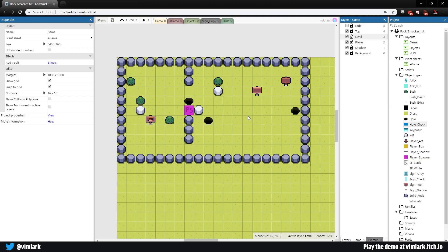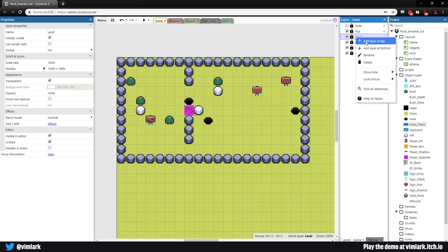Welcome back. Last time we got the reset signs working and did some bug fixing to the move rocks and the holes. Today it's time for a camera so we can actually move around this world and not be stuck on a single screen. The first thing we're going to do is go ahead and lock all of our layers.